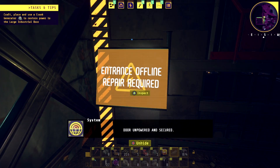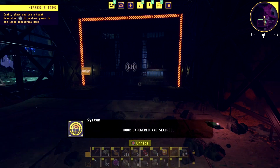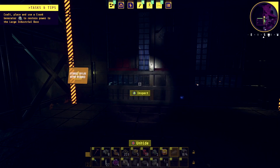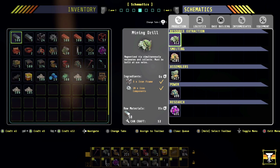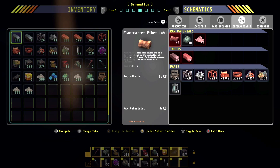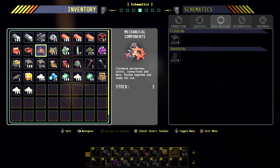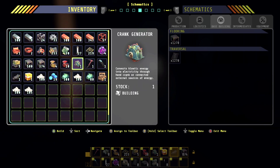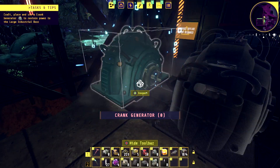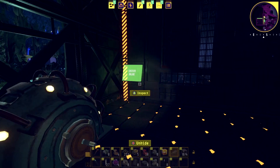Door unpowered and secured. Is there a way to power this? Can we throw a crank here to open this door? Door unpowered and secured — is that possible? Power restored! There we go.